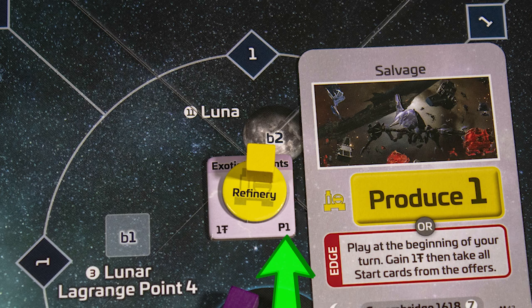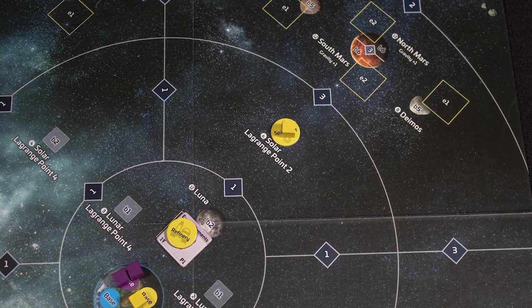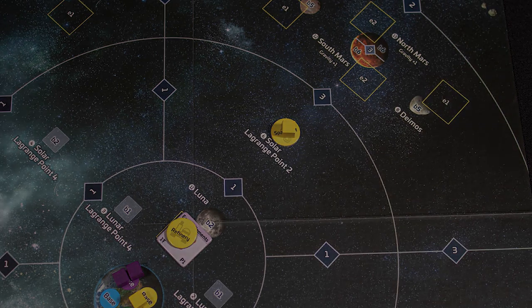A refinery on exotic elements is a match; a spaceport would not be. You can also produce at a base with a P score, gaining profit equal to that score plus one for this refinery. After your main action, you can claim an objective, move teams between bases, and if you have fewer than four cards, you draw one.